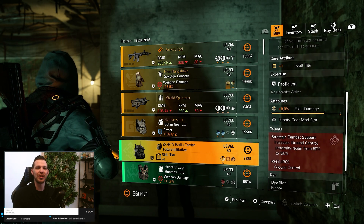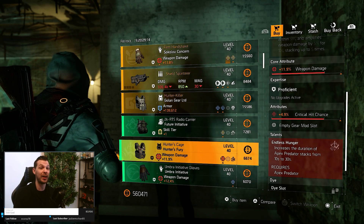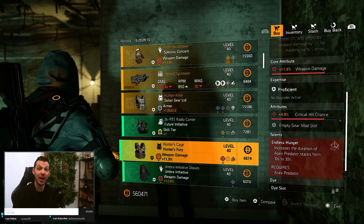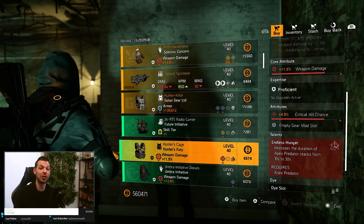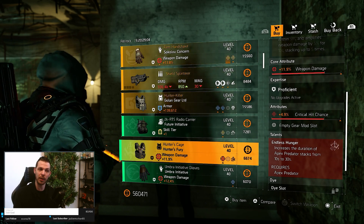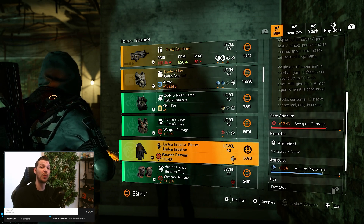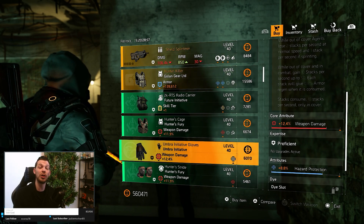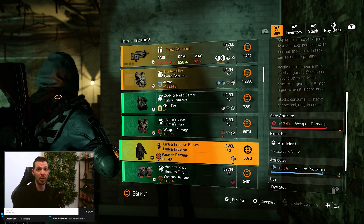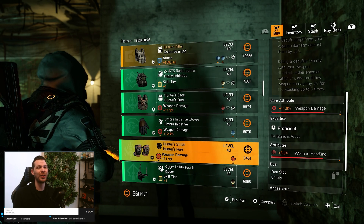The backpack of Future Initiative could be something with 8% skill damage on there. A Hunter's Fury chest could be a very nice buy, especially for a Hunter's Fury PvP build, because it already comes with critical hit chance - so you can roll weapon damage away for armor. Umbra gloves could be nice too: 12.4% weapon damage already on there, so you can roll hazard protection away and only have to optimize 2.4% weapon damage.